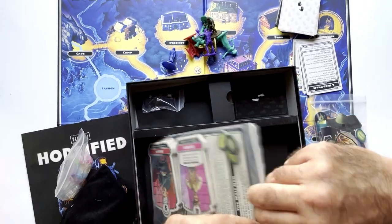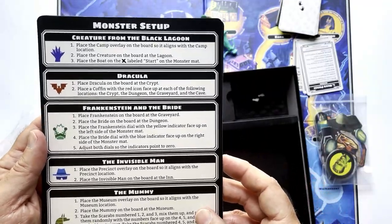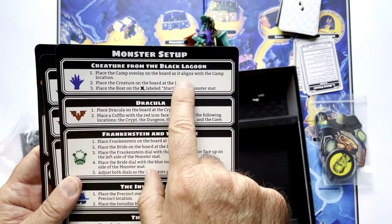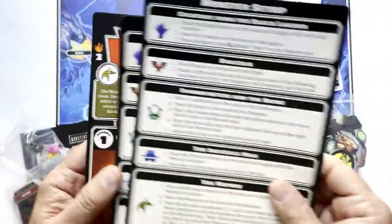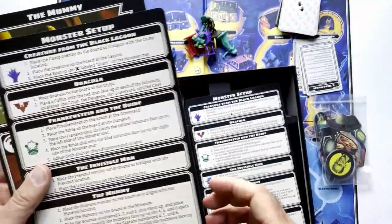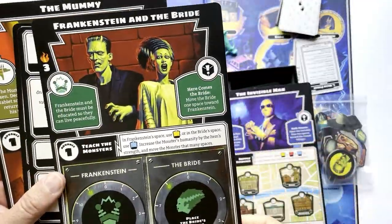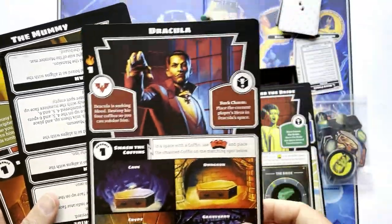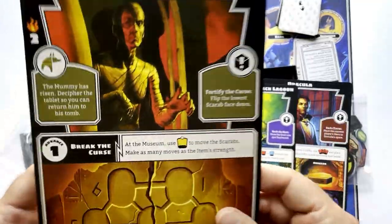Whoever had this seemed to take very good care of it. We have the setup here — it's a nice little thing. It's the monster setup: you place the camp overlay on the board. There's an overlay. Take the curse. The wolfman. The Invisible Man. The Frankensteins. Dracula. Dune. And the mummy.